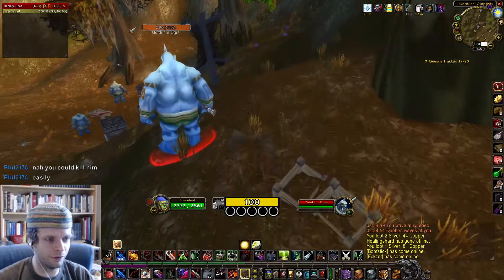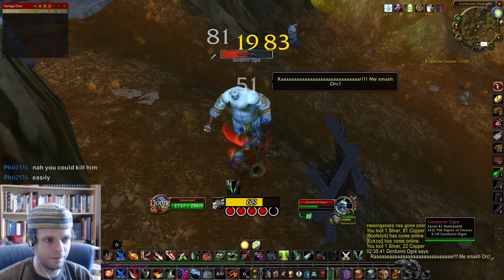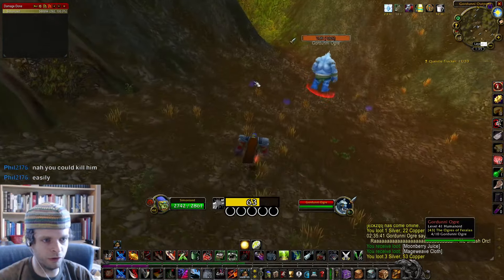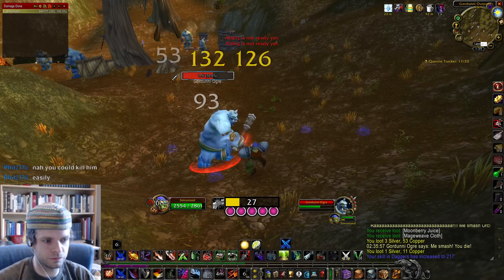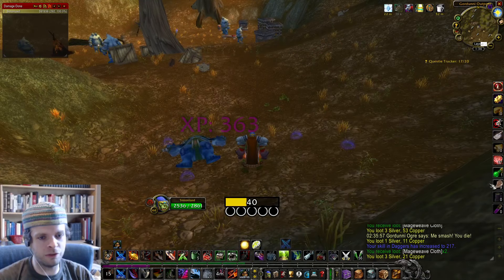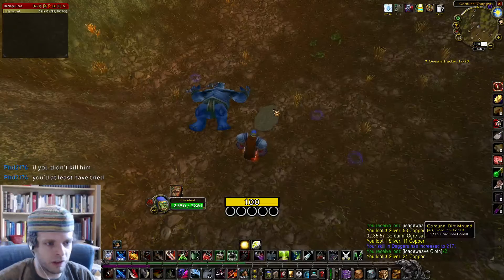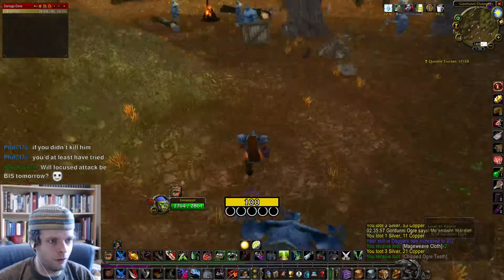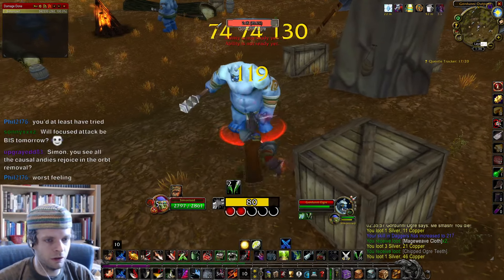There's a Gordunni Ogre here — I don't know how I avoided killing that mob type for so long. There are some kobolds here also. I did have Thistle Tea available, I probably could have killed the warrior. It comes down to whether my Kidney Shot gets resisted — a five-point Kidney he's probably dead, but if he's not stunned he's probably going to dodge and parry those Mutilates.